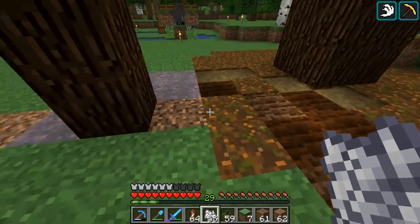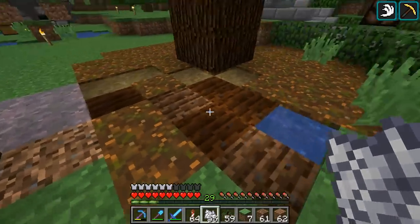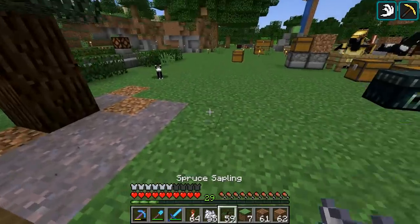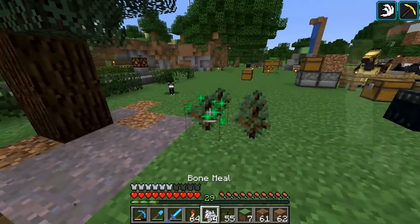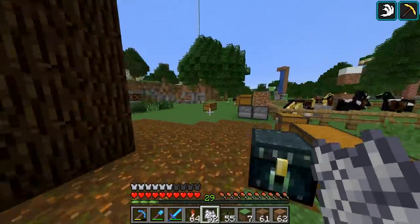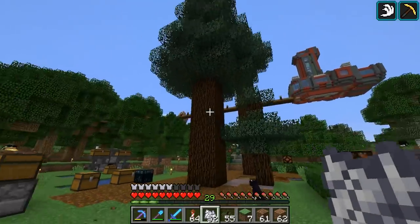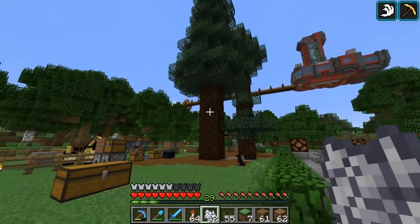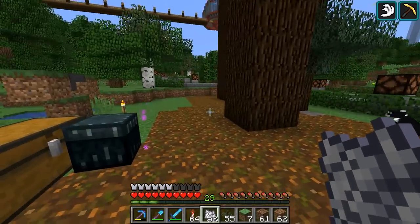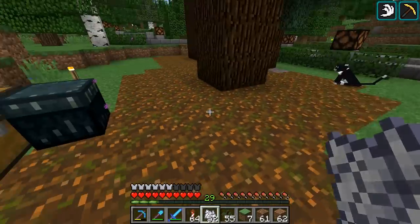It looks like it changed the dirt, the grass, but not the farmland, not the path blocks, and probably not the mycelium either. Let's try over here again. Yeah, not the mycelium either. That's pretty interesting. That means Podzol is a renewable resource now. And if you want to make like a mega taiga biome anywhere, it's really easy because you just got to grow a few trees here and there, and it'll change out most of the ground.